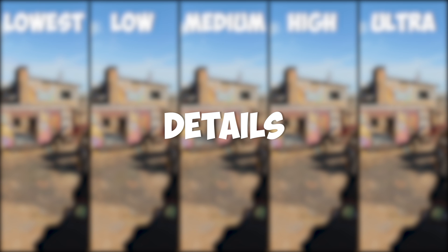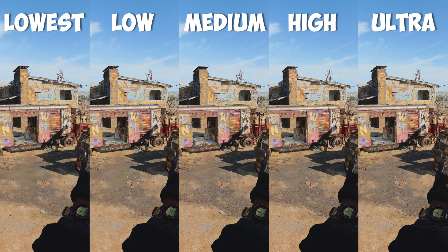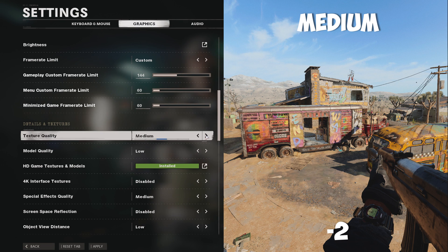Moving on to the details — texture quality. At the lowest setting, I hit 124 frames per second. Putting this to low, I lose 1 frame. Medium, I lose 2 frames. At high settings, I lose 7 frames. And finally, at ultra, I lose 12 frames. I do like a little bit of fidelity, so I've upped this to medium setting to only lose 2 frames.